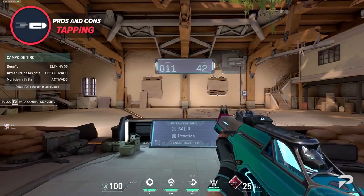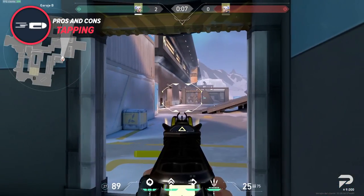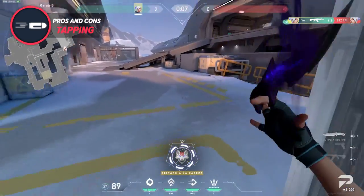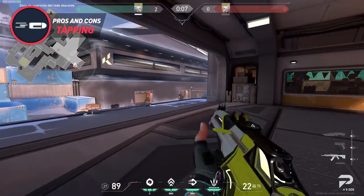This precision comes with a cost though, and that's fire rate. Tap too fast and your bullets start to miss because of recoil. Tap too slow and you aren't giving yourself enough chances to hit the target, giving the enemies ample opportunities to take you down.